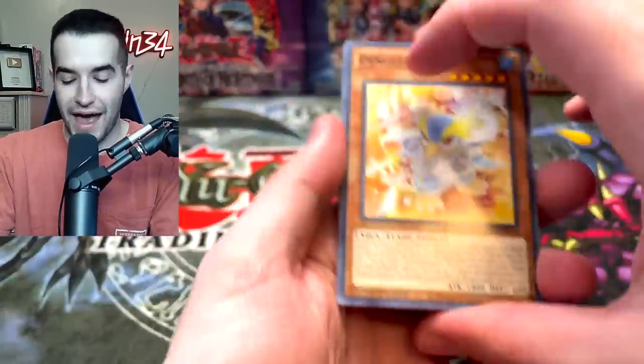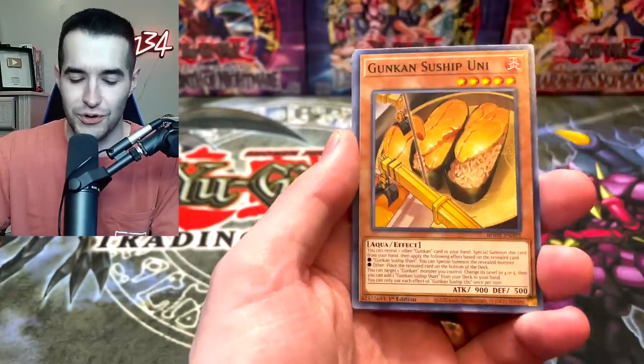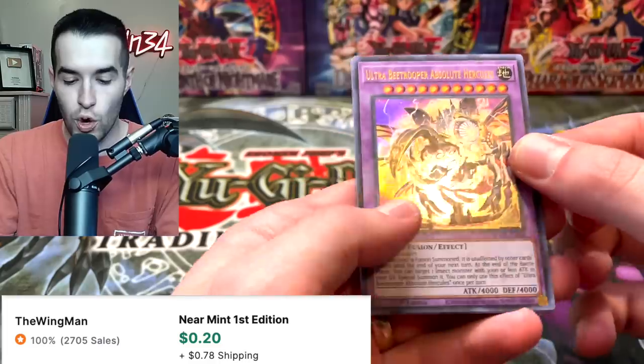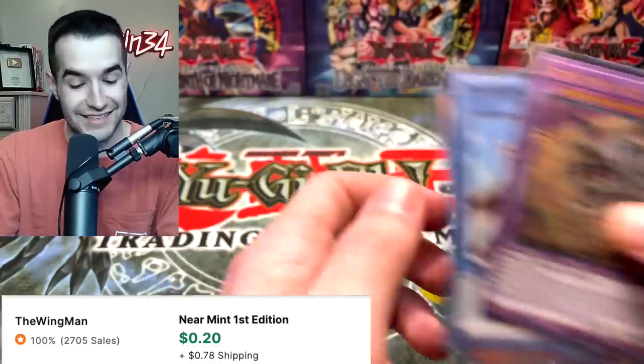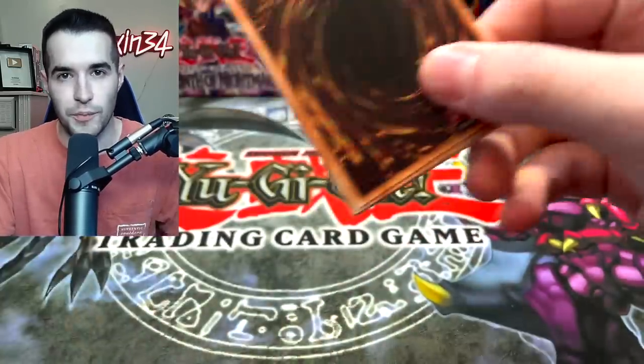Let's see if there's anything else in this box. I think the Magnificent Map is honestly more expensive than those Secret Rares — I'm not really sure though, I haven't checked the prices in a little bit. Ultra B-Trober, Absolute Heracles — this one's not good, I think those other ones were better. Still a lot of packs, so maybe we can hope for the infamous three secret box.